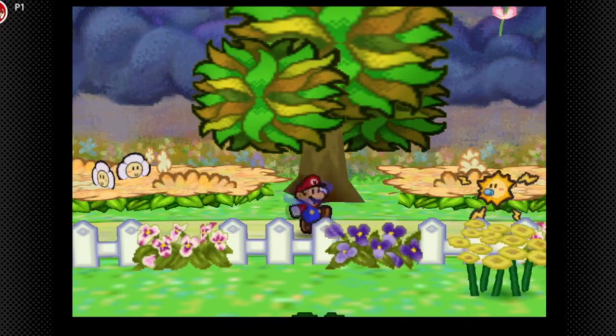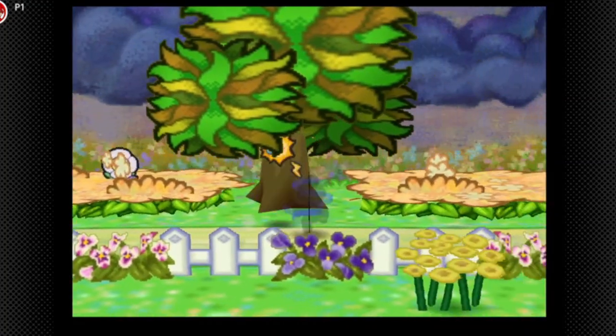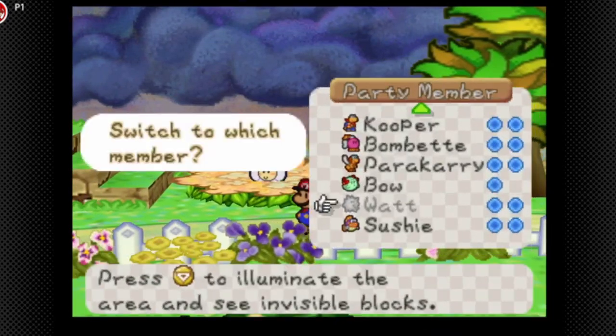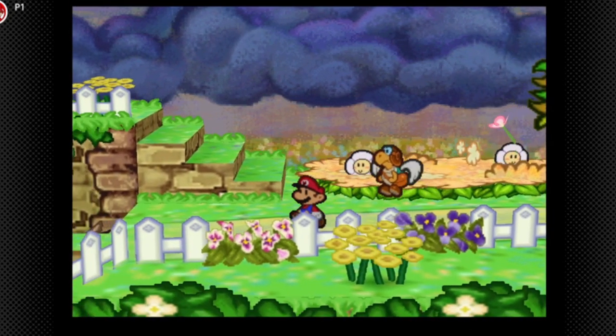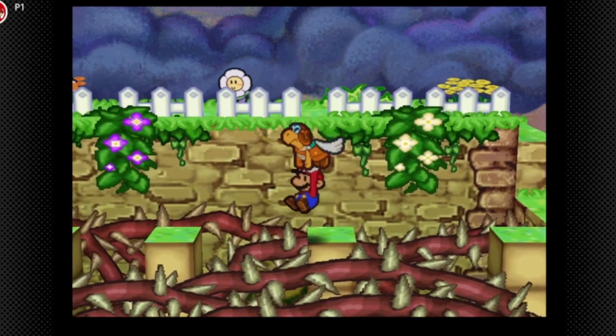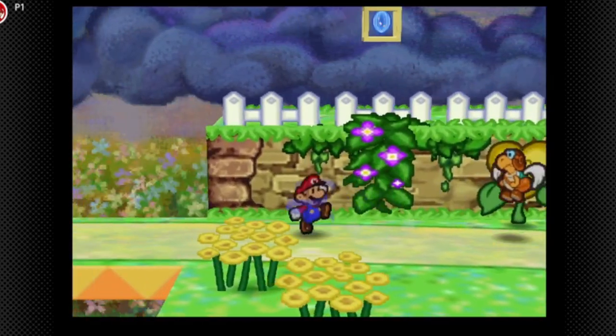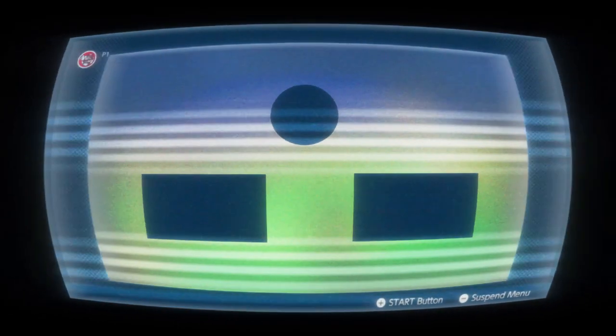Nope. Negative. We're not going to spawn one, so I guess we can kind of cut it off for this part of Paper Mario. Next time on Paper Mario, we are going to try to see if we can get the sun to show up. See you guys then.